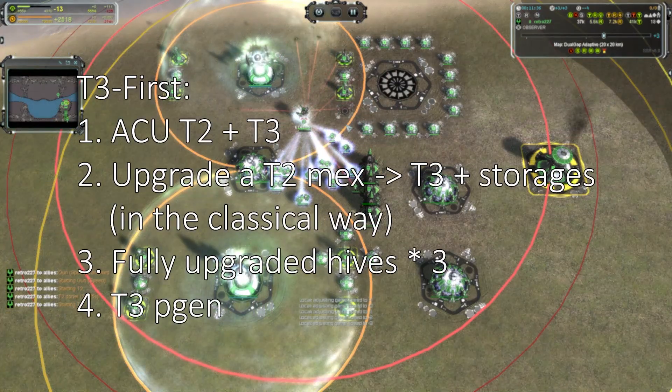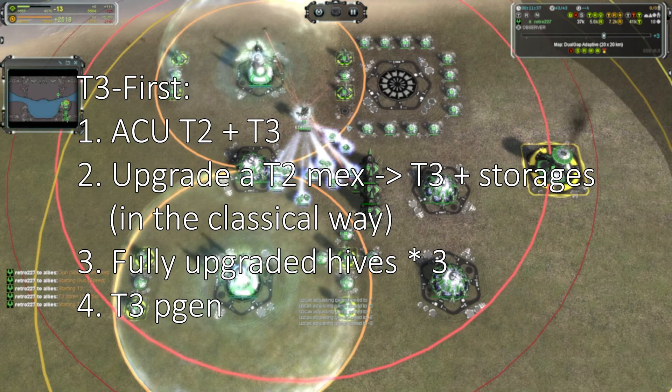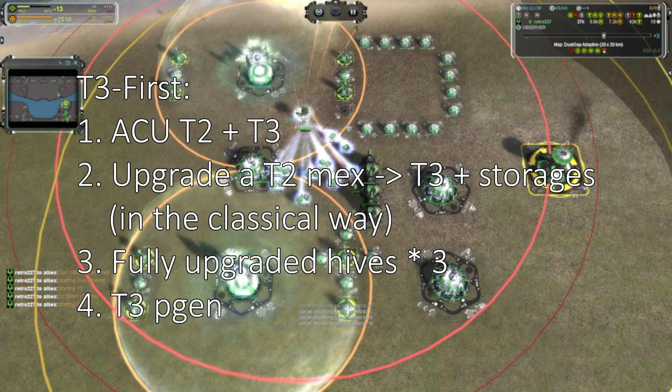There is an alternative build order: T3 First. After building the second T2 power generator and shields, immediately start upgrading the commander to T3. In the meantime, there will be some extra mass, so we can upgrade another max to T3 in an old-fashioned way and circle it with mass storages. Don't forget to build three fully upgraded hives too. After the T3 engineering suite on the commander is finished, we still don't have enough energy production for efficient T3 max upgrades, so we need a T3 power generator.